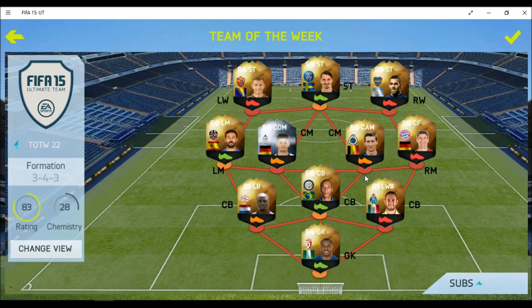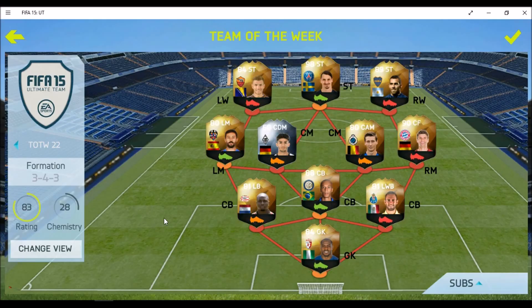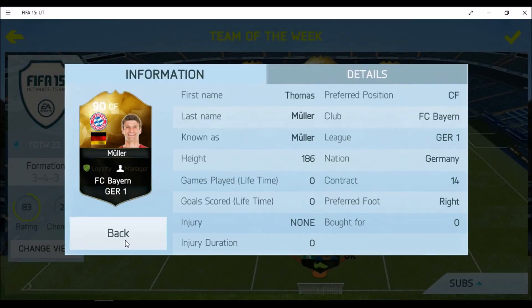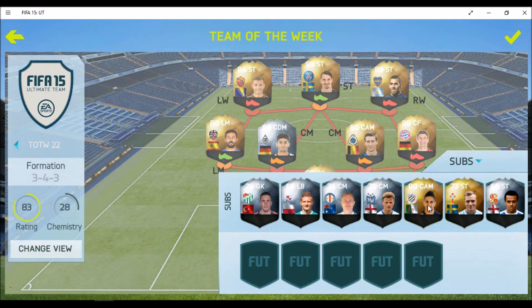Before that, let's check out the current thing of the week. This thing of the week is rather epic. We have the main man Zlatan, which I packed about 1 or 2 weeks ago. We have Tevez, Jekyll, Muller. We do have many great in-forms — we have Miranda also, and the bench looks rather great too.